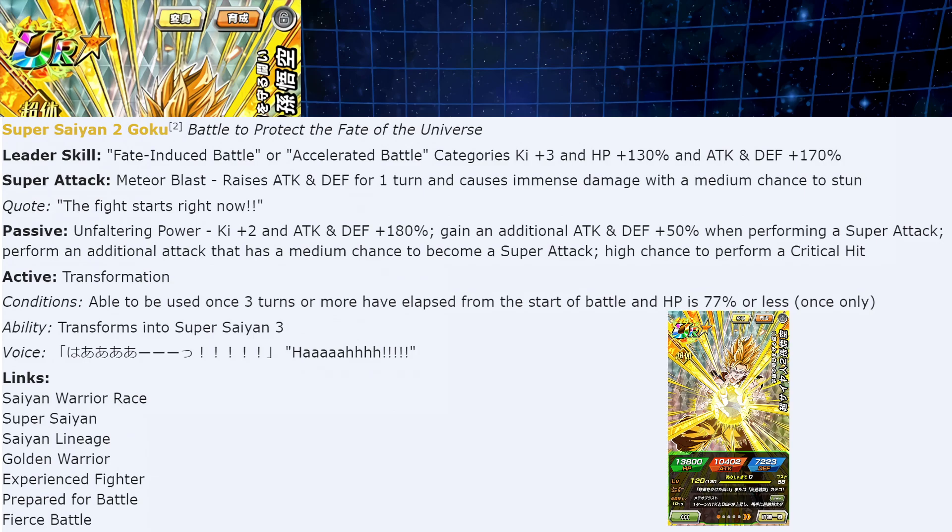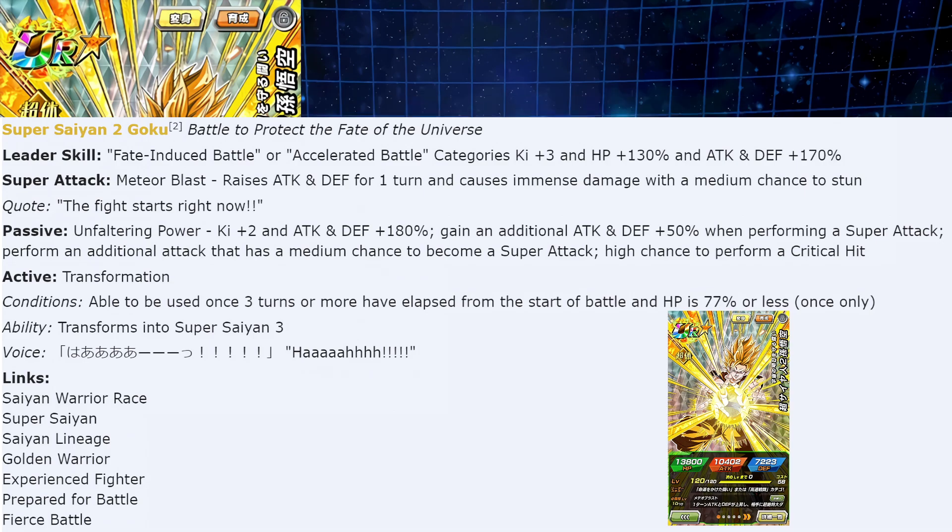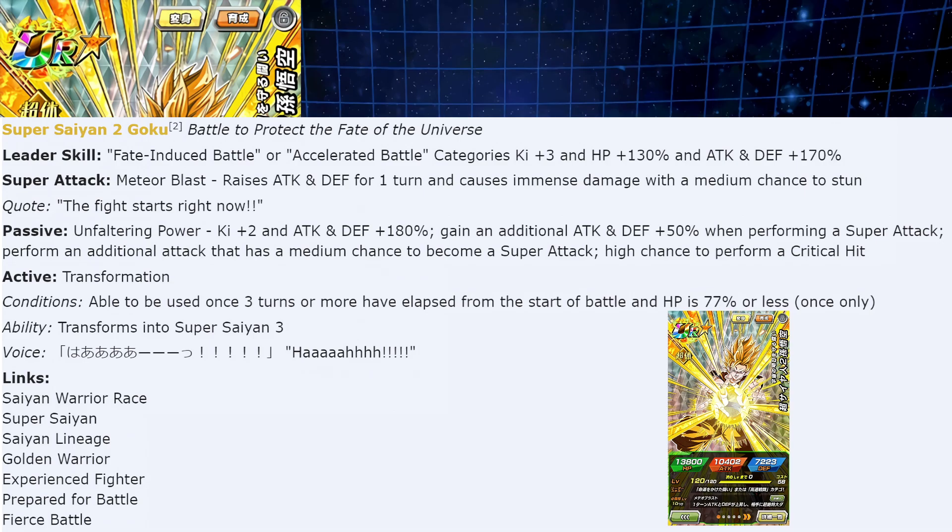Transformation conditions: able to be used once three turns or more have elapsed from the start of the battle, and HP at 77% or less — not too bad. Links include Super Saiyan, Warrior Race, Saiyan Lineage, Golden Warrior, Experienced Fighter, Prepare for Battle, and Fierce Battle.